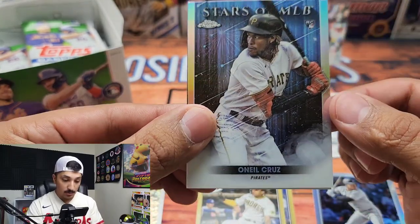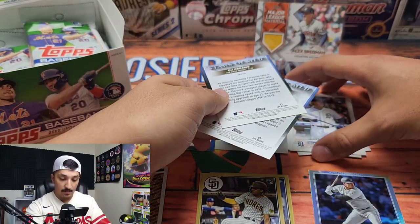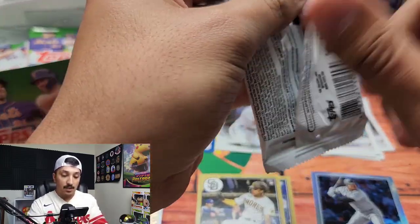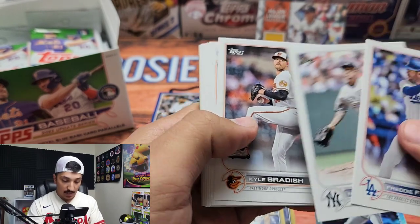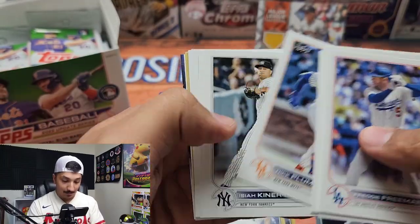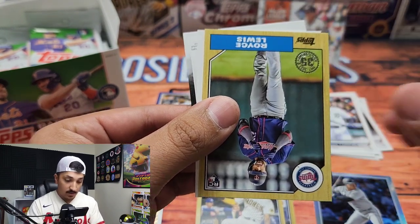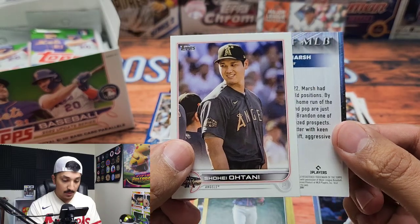We have O'Neill Cruz in the Topps Chrome Stars of the MLB — that is a really really nice parallel, I love the Chrome version. Another O'Neill Cruz and CJ Abrams in the regular Stars of the MLB, but you really want the Chrome version — a lot more collectible. We have Nestor Cortes — apparently like my doppelganger, so many people tell me I look like Nestor Cortes, which is definitely not a bad thing, Nasty Nestor. Alex deGatti, John Gray, a nice Royce Lewis 87, and then a Shohei Ohtani All-Star Game — awesome looking card.